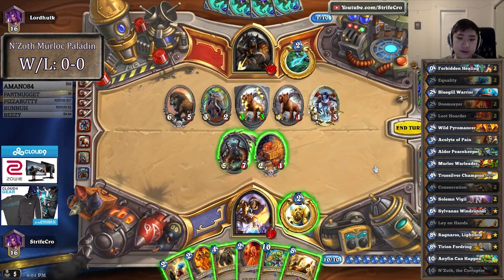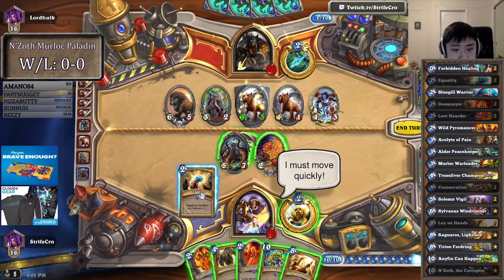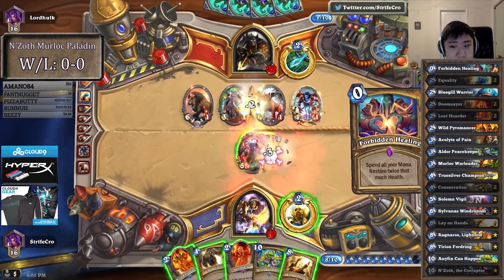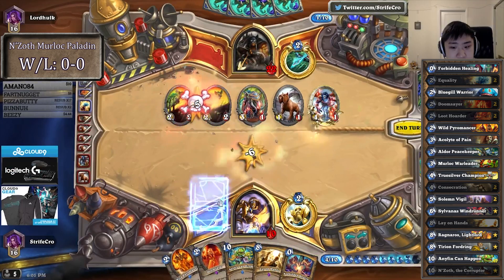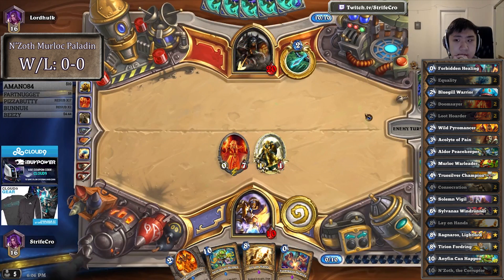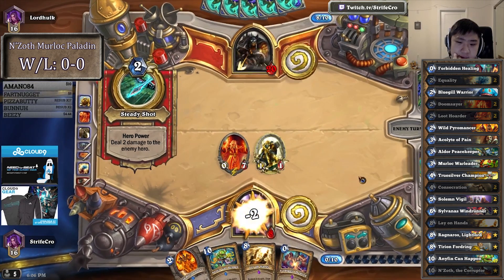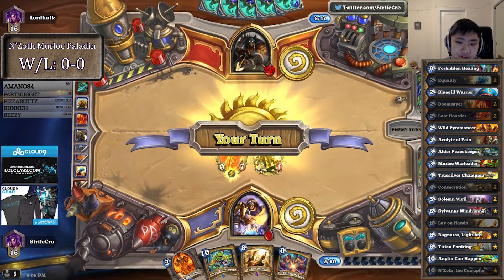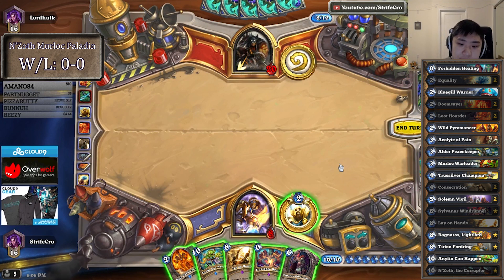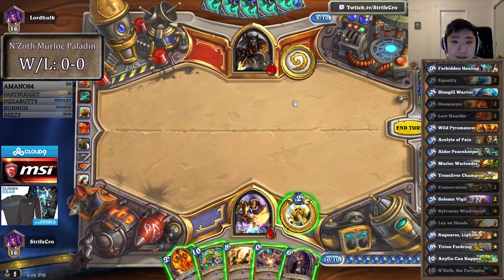I could Equality Consecrate and then clear everything, but I'd lose everything. I'm at 10. The Murlocs have played 1 Bluegill Warrior, 1 Bluegill Warleader. I've used all my AoE — like a bunch of AoEs — so I can't make a comeback after this turn.